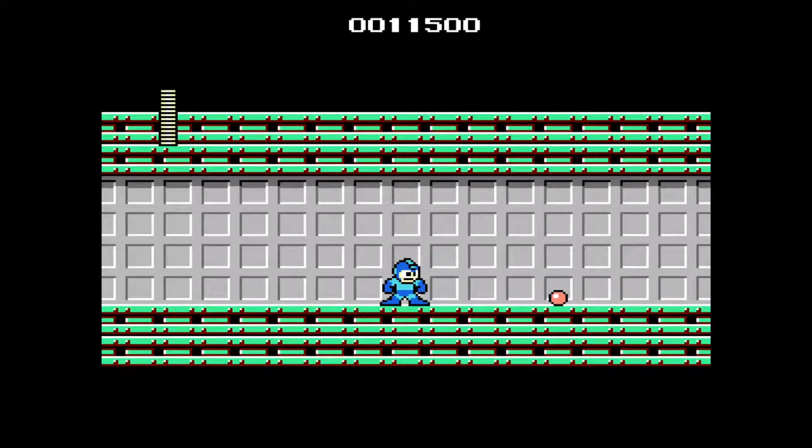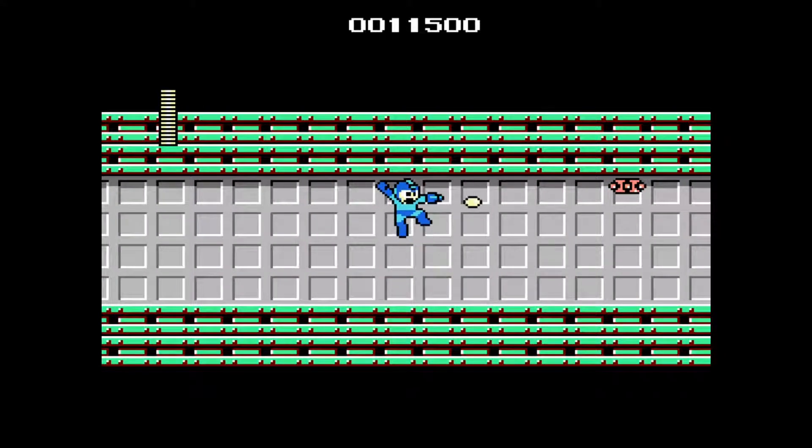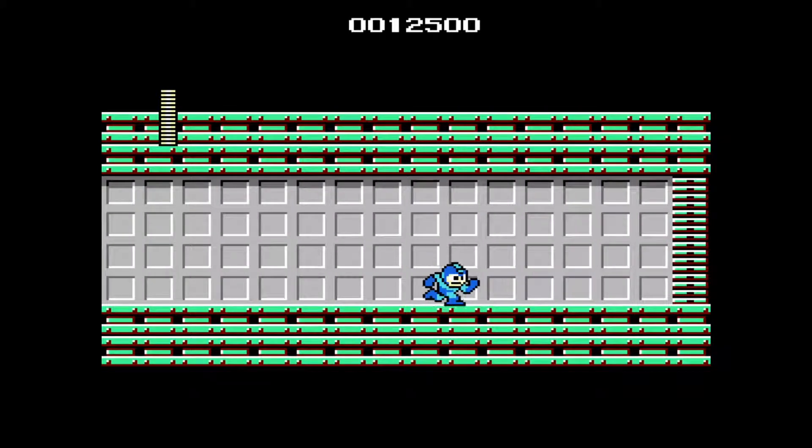The enemy that we passed by earlier is known as a Flying Shell. The enemy right here — they're known as Screw Bombers. I don't know why. What I'm doing here is trying to get them before they activate, because sometimes they'll activate an attack so fast that you're practically bound to take damage. Anyway, I'll continue with my story a bit later. We're up to the end of the stage, where you'll find the Robot Master — in this case, Cut Man.